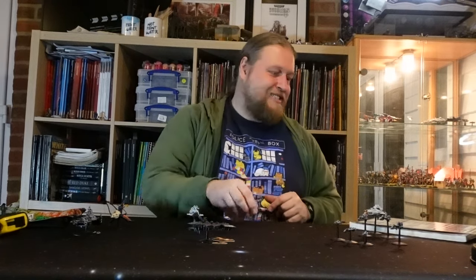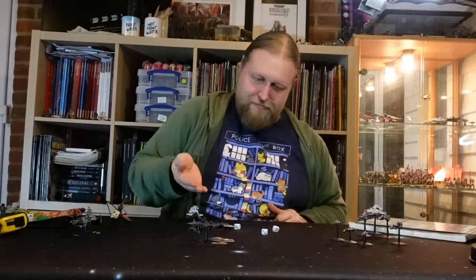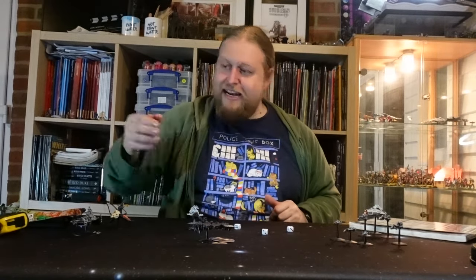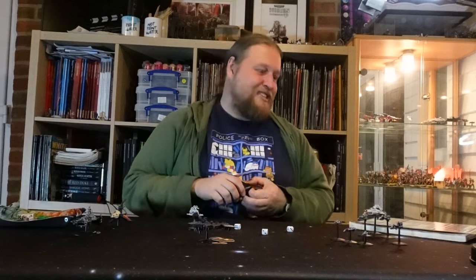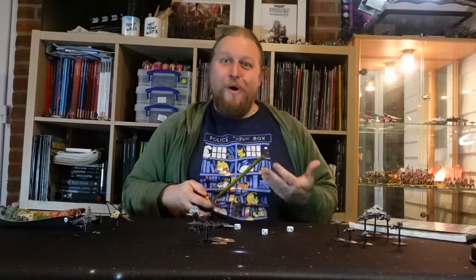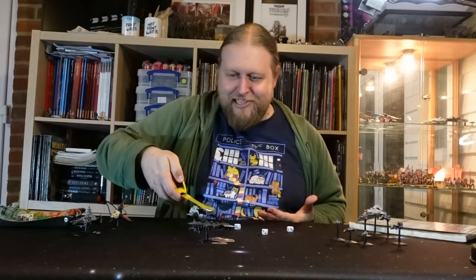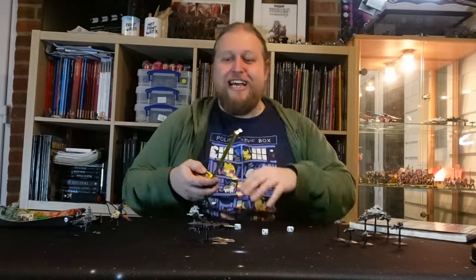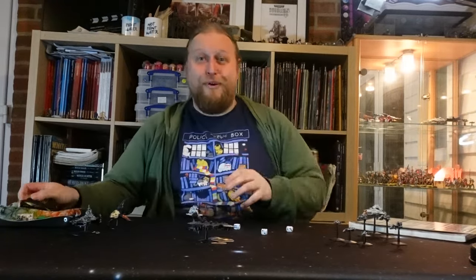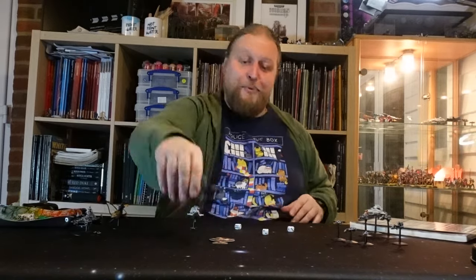In this case, I roll 3D6 — getting 6, 9, 11 — and everything within 11 centimetres takes a number of hits equal to the vessel's starting damage value. As luck would have it, nothing else is in range, so there was just very temporarily a warp rift here in space that rips the galaxy asunder, and the Styx is gone.